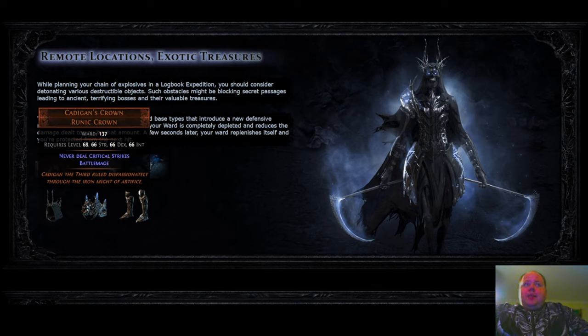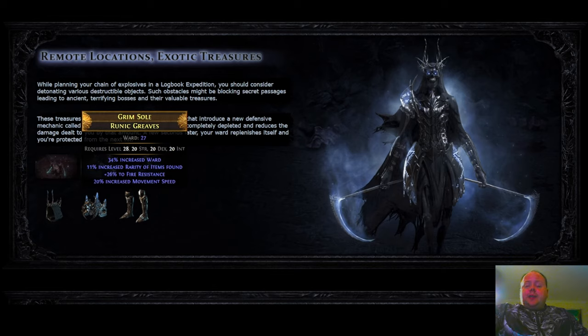Cadogan's Crown has 137 Ward at required level 68. The most comparable Energy Shield helmet is the Hubris Circlet, required level 69, with 76 base Energy Shield. So Ward scales up quite a lot higher than Energy Shield at endgame. We don't know yet how well mods that affect Ward scale. With Energy Shield boots you'd want a high flat roll and a high percentage roll — assuming comparable mods exist for Ward, I'd expect you can get something like 50 to 60% more Ward on your items than Energy Shield, which is pretty significant.